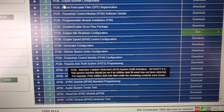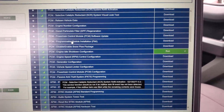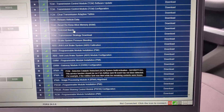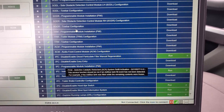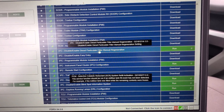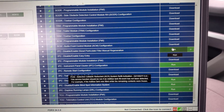We're going to make sure 'All' is selected up here and scroll all the way down until it says Instrument Cluster — IPC. Here it comes: IPC, 'Disable/Enable Diesel Particulate Filter Manual Regen.' We're going to download it and then click Run.